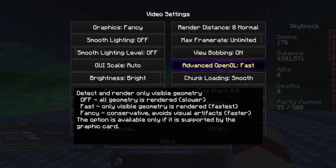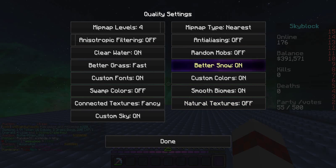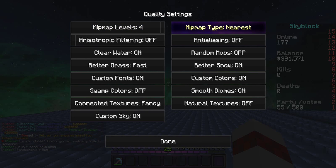Alright, right here. That should be on fast. Chunk loading should be on smooth. Fog start should be on 0.8. Your quality — all off or fast. Mipmap levels should be on 4, and mipmap type should be on nearest.